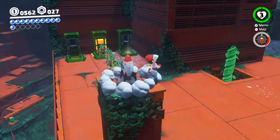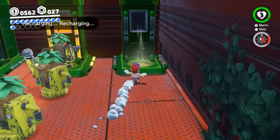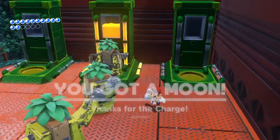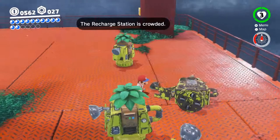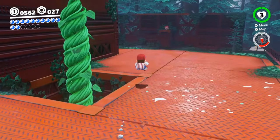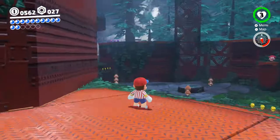Now that the power moon is collected, let's do some more searching in here. I see something glowing there, so let's search here. Power moon! That's funny — I guess these guys are lining up for a charge, and this guy's not so hot. There's a broken guy in here. It's a goomba with a red hat. Nice.